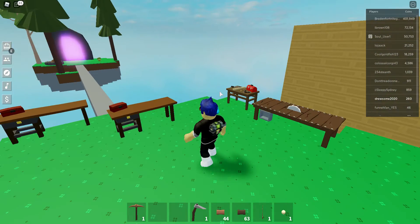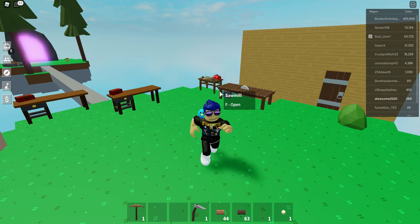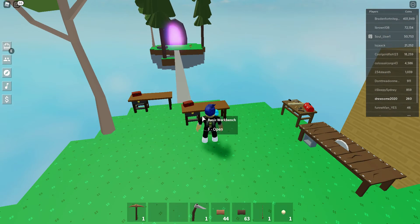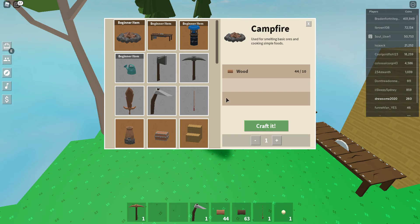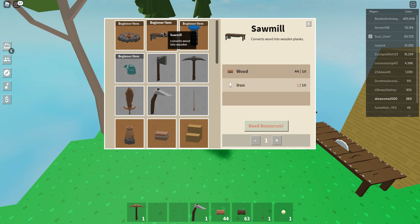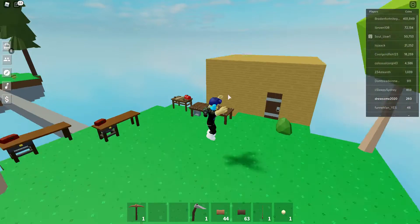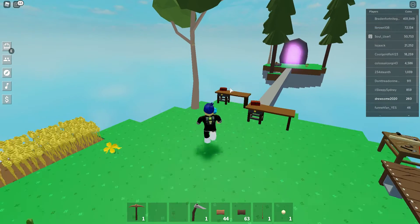I showed you how to get iron and stuff before, and that's going to help you get this. You're going to get a sawmill — it converts wood into wooden planks. It costs 10 wood and 10 iron, and it's just right here.